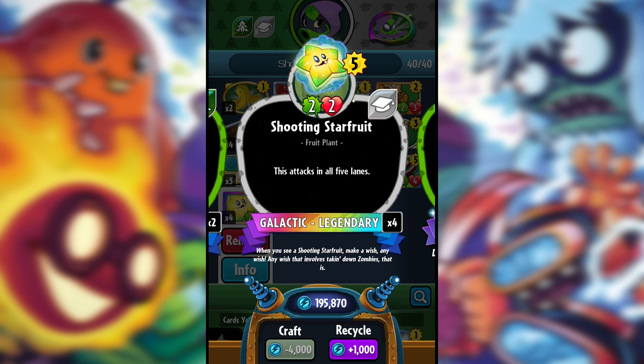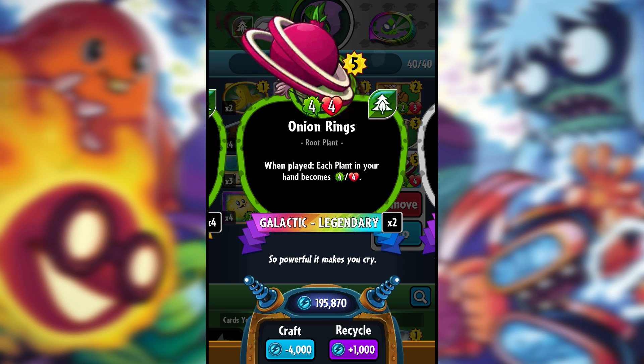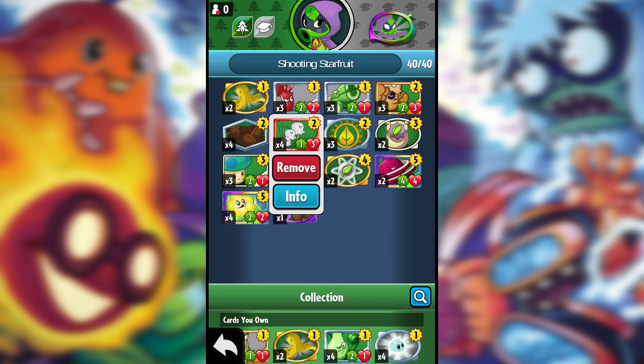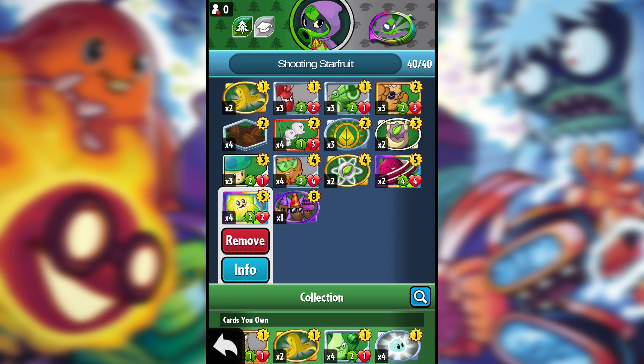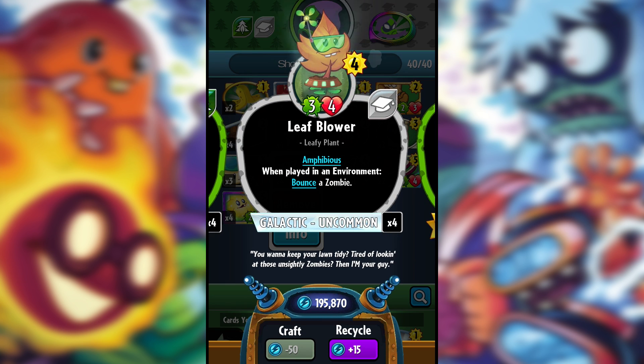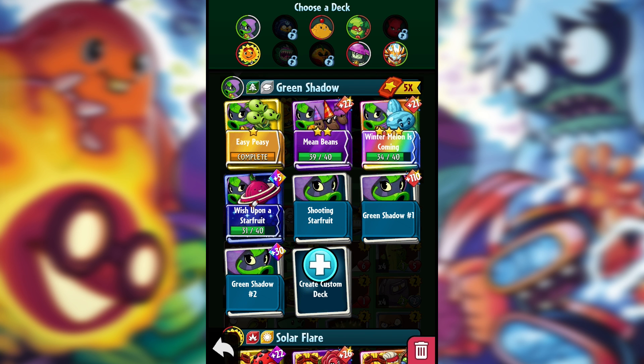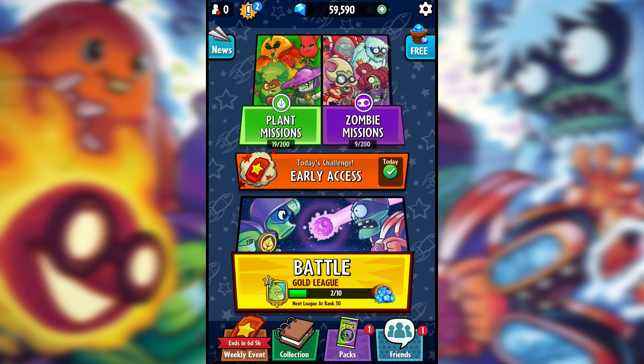I'm trying to buff the Shooting Starfruit as much as possible. I've got Onion Rings which will make it instantly a 4/4 in hand. If we have a Lily of the Valley on the table, placing it down makes it a 4/4 anyway on heights. The Coffee Beans are bean environments I'm mixing with the Leaf Blower to bounce a zombie and potentially save the Starfruit in the left lane.